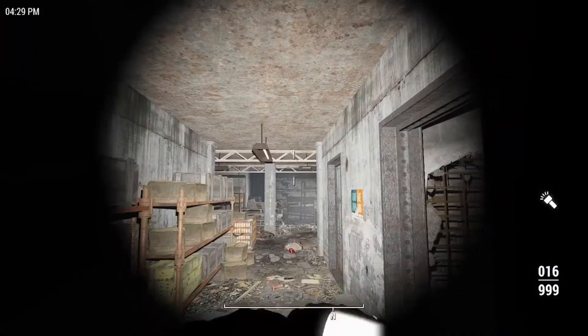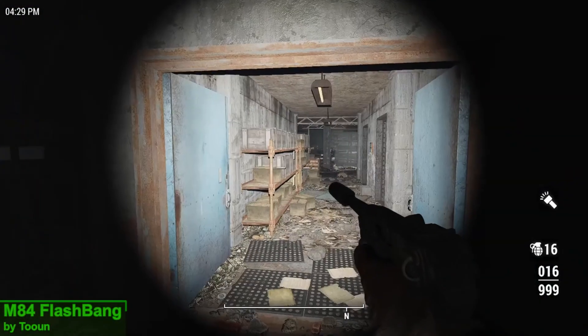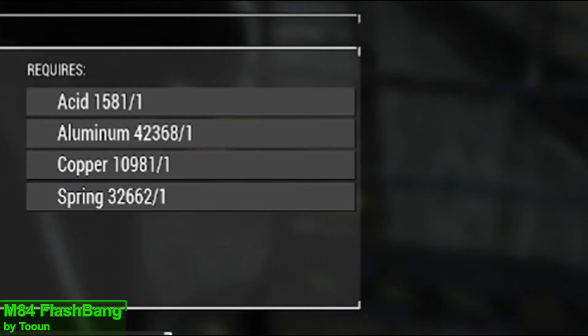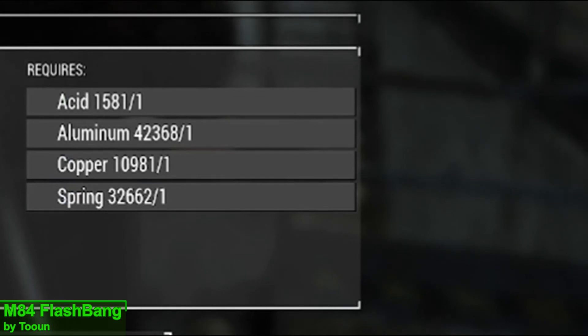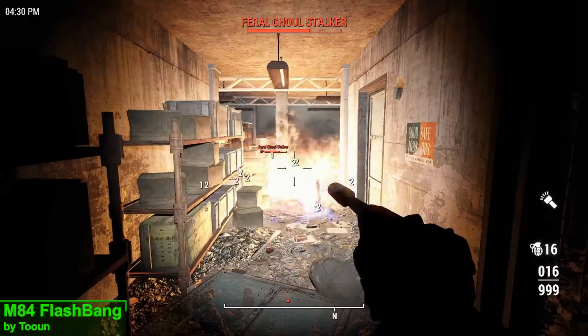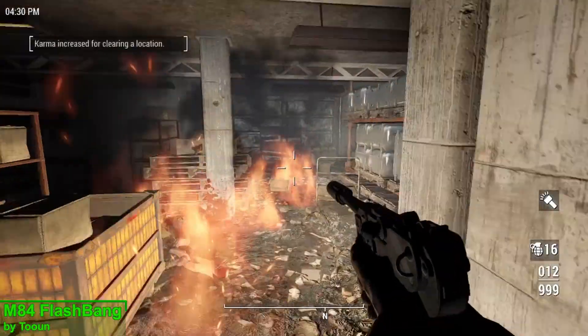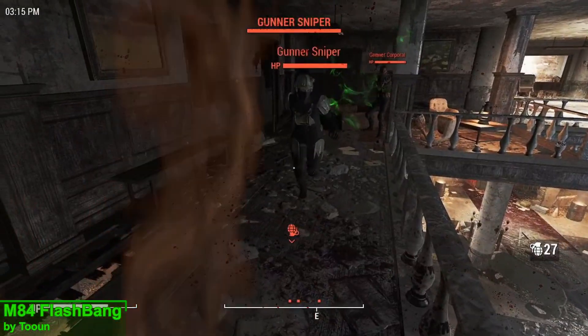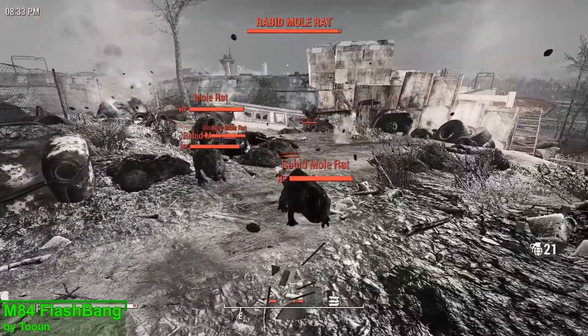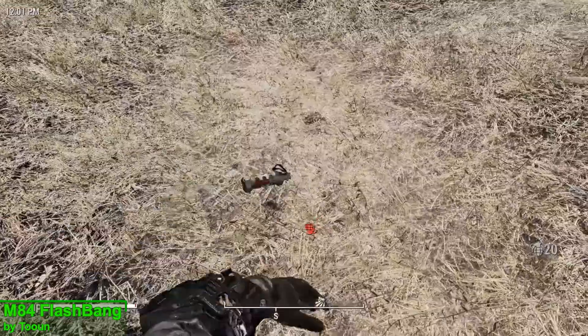The next mod I have for you is the M84 Flashbang, and you can craft these at any chem station under the grenade section for a small amount of crafting materials and requiring no perks. These flashbangs are capable of blinding and paralyzing more than 20 different creatures in the game — everything from humans, to mole rats, and even yourself.